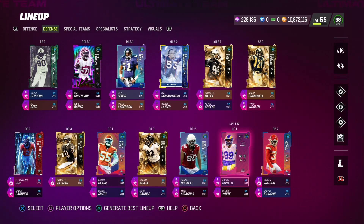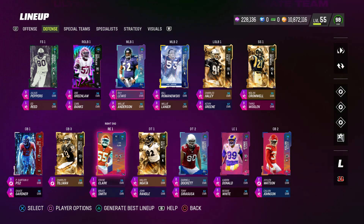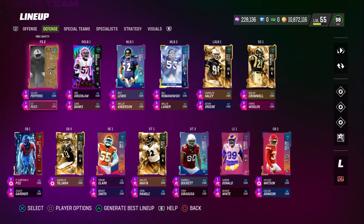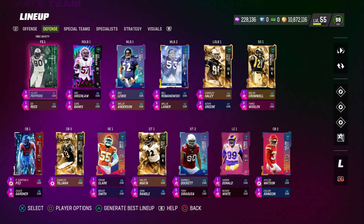I've also got Calvin Johnson as cornerback 5 — 6'5", gets Pick Artist for 0 AP — so in any prevent situations he will definitely be in the game. Julius Peppers is listed as my free safety 1, but he's actually not going to see the field except in prevent situations or if I switch to a heavy zone scheme. Ed Reed is one of my sub linebackers and will be the computer-controlled sub linebacker because of his man coverage. I want him lined up on the running back as much as possible. The only substitution I need to make each game is subbing Sauce Gardner in for Julius Peppers.